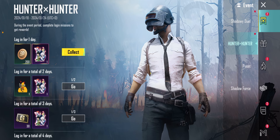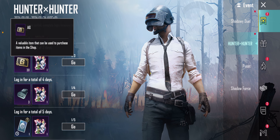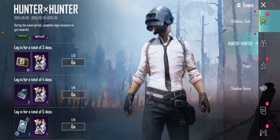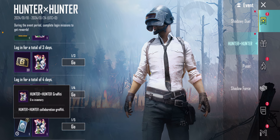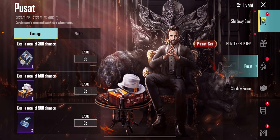The name is Hunter X Hunter. If we talk about the reward — if you log in here, on day one you will get graffiti, on another day you will also get graffiti, on the 4th day you will get a supply crate, on the 5th day you will get a mission card, and there is also more graffiti on other days.